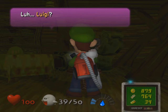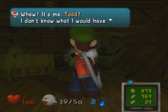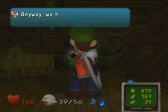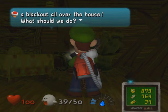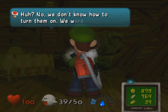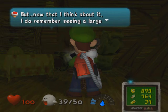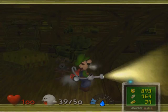If you answer Luigi on the other phone, it just brings you to this conversation. 'Oh, it's me, Toad. I don't know what I would have done if a ghost had answered. We have a terrible problem — the lightning caused a blackout all over the house. We're really afraid of the dark. Isn't there a way you can turn the lights back on?' 'We don't know how to turn them on.' But now I remember seeing a large breaker switch somewhere in the basement — so that's the basement's second purpose.